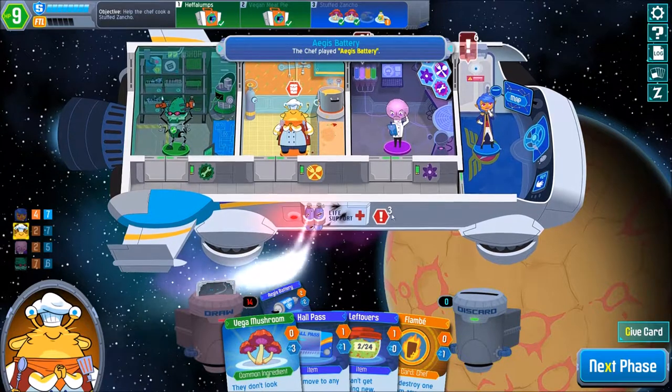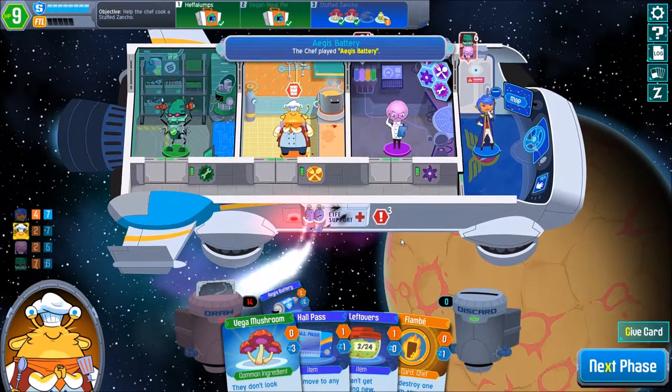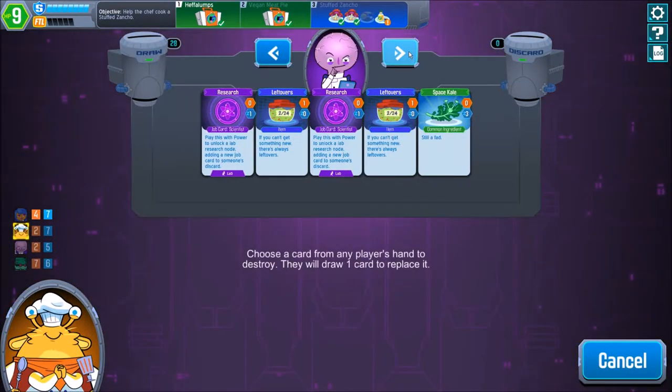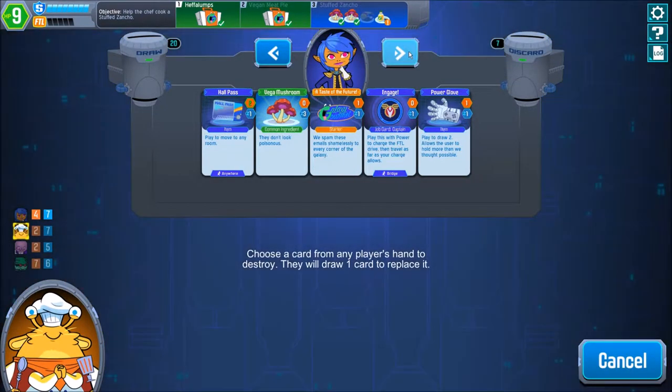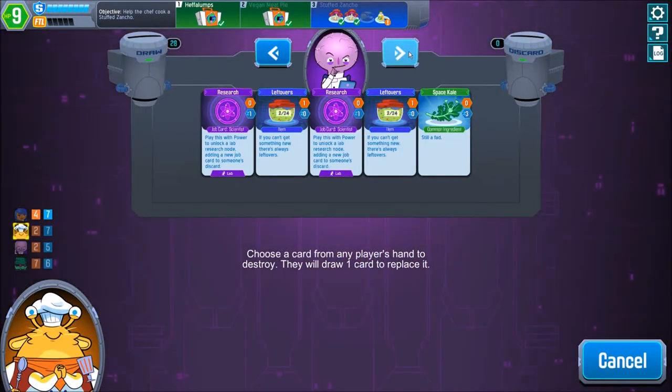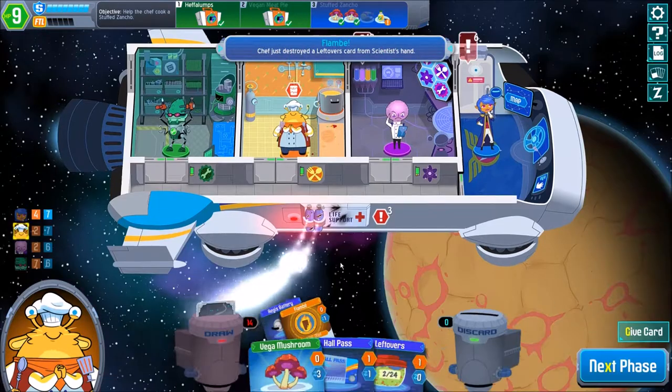Aegis battery that recharges the shield by one — always nice to do. Flambé is always nice to destroy stuff from someone's hand. There might be a Vexor or some leftovers or anything really that does not belong here. Probably going to get rid of one of your leftovers here. That's probably the best choice.